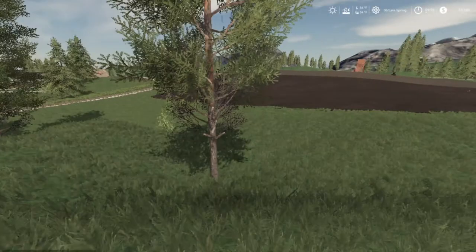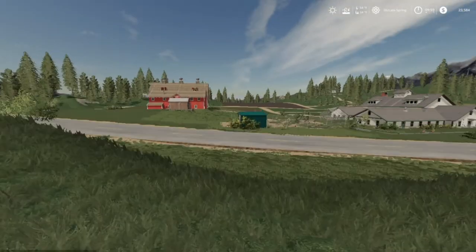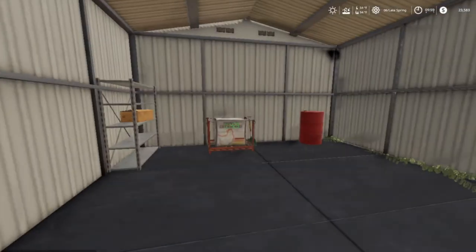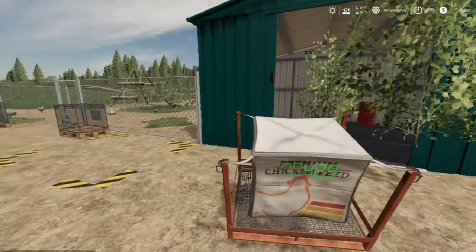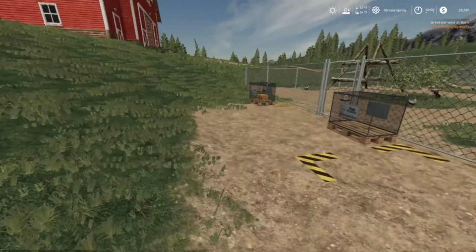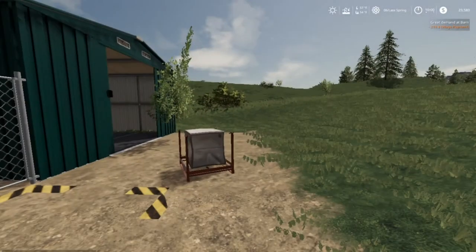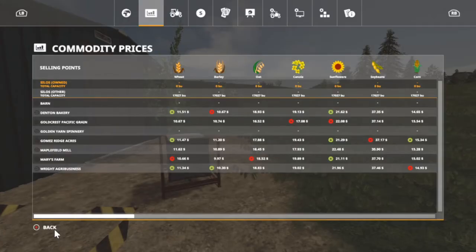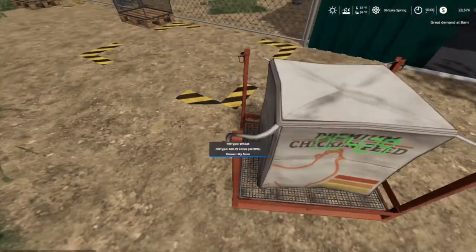I'm gonna be a little bit before we get to these. Let's go check on the chickens over here — put their feed in here. 429 liters left. Any eggs yet? Yeah, they got — wait, what? Oh, just one box. Great demand at the barn — what's a great demand for? Let's go in here real quick. Soldage. It'd be nice by the time we get ours wrapped and everything.